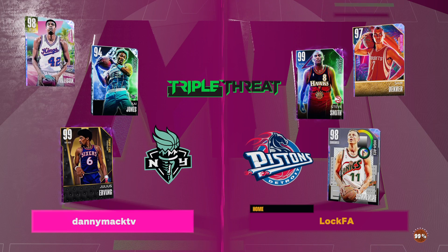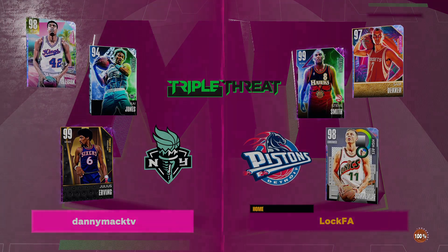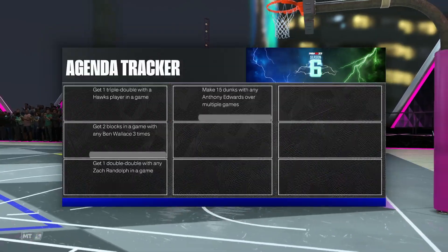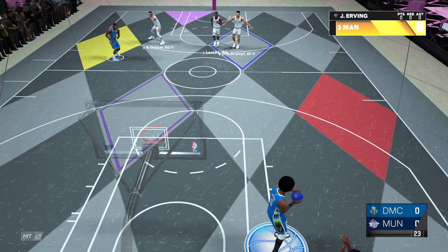We're going up against Steve Smith — Steve is a bad man. Steve Smith Dark Matter, Galaxy Opals, Sam Decker, and Detlef Schrempf. Can Kai keep up?